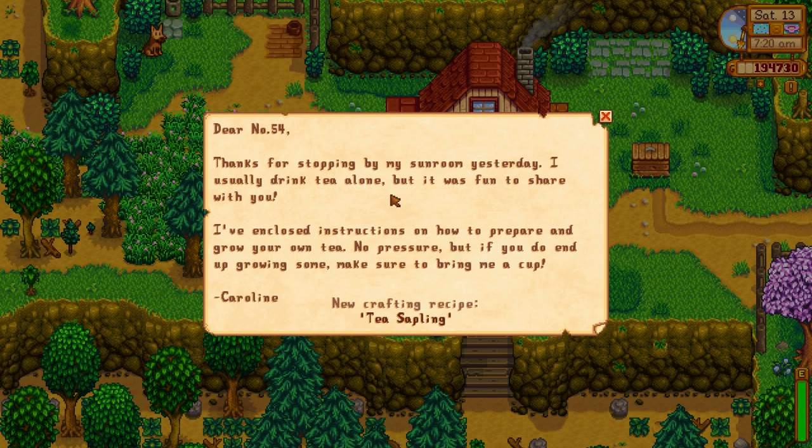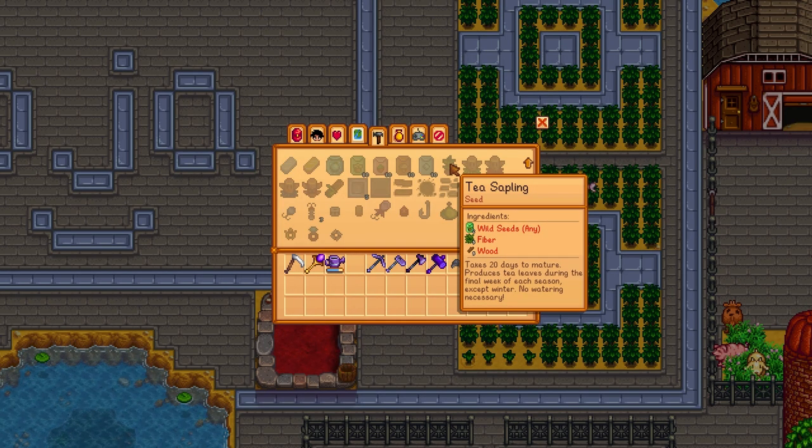So the next day you'll get a letter from Caroline and it'll contain a recipe for the tea sapling. Now your tea sapling is made with wild seeds, fiber, and wood. Wild seeds being the tricky part — you're going to have to do a lot of foraging to put those together. But wild seeds have never been this useful before.